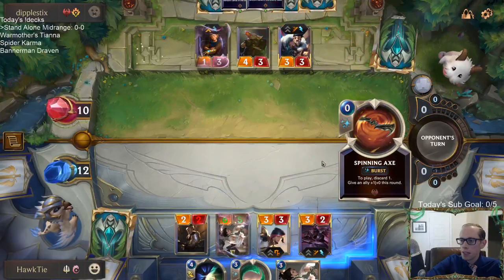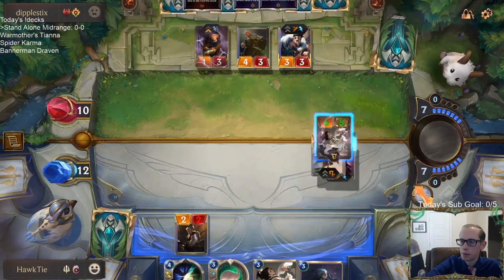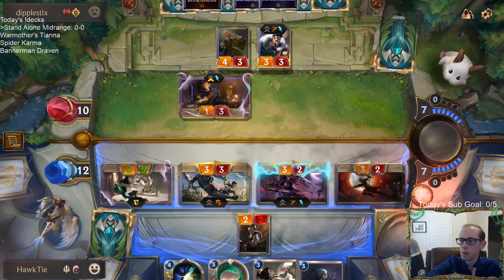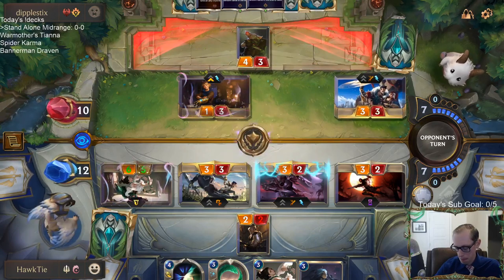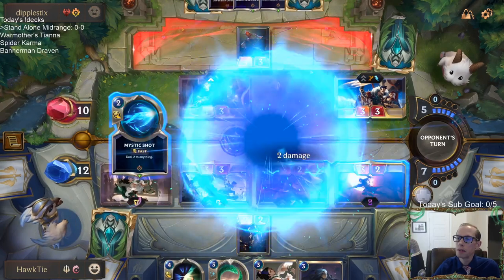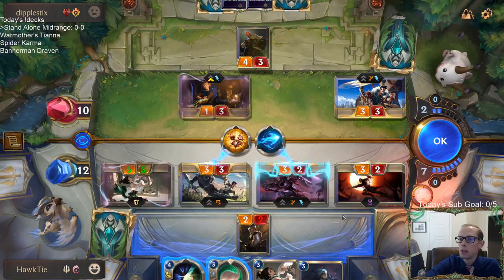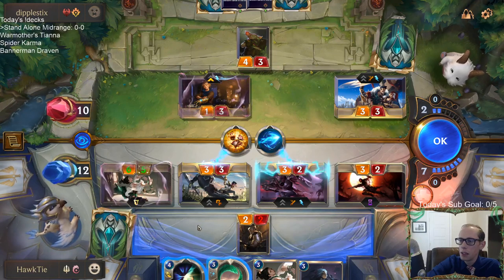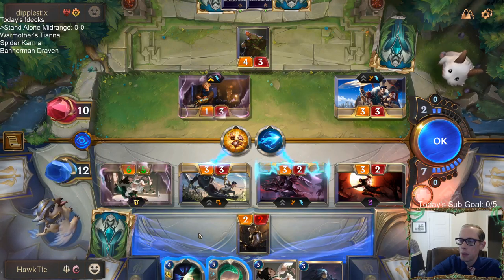If it's Draven time, then it's Zed time also. I can't block my six-power. I can go for lethal with like Deny and the plus on Twin Disciplines, but we probably don't need to.